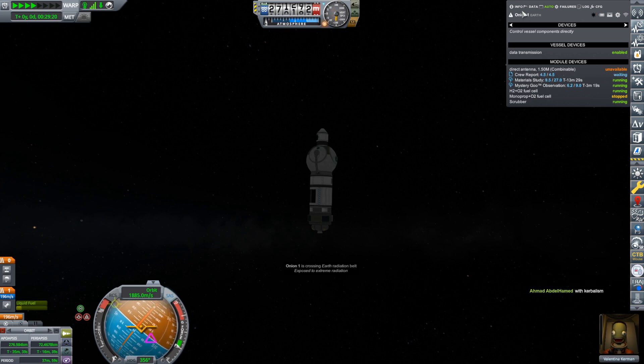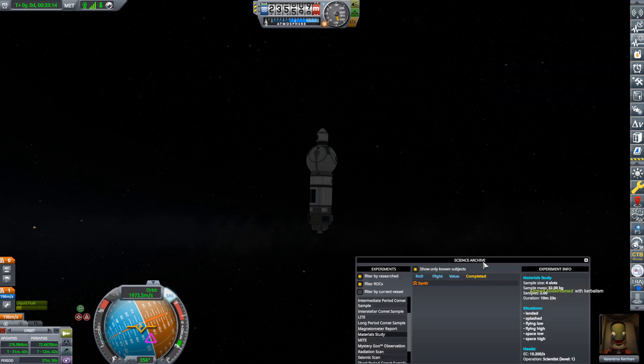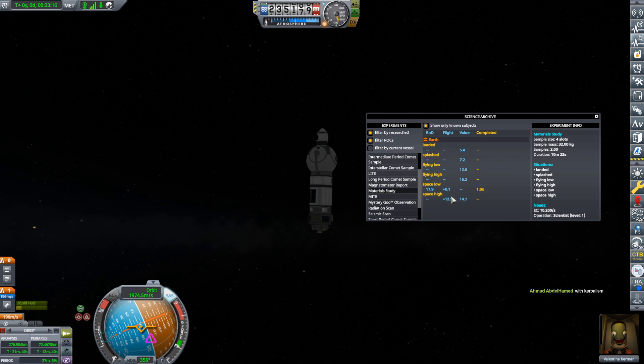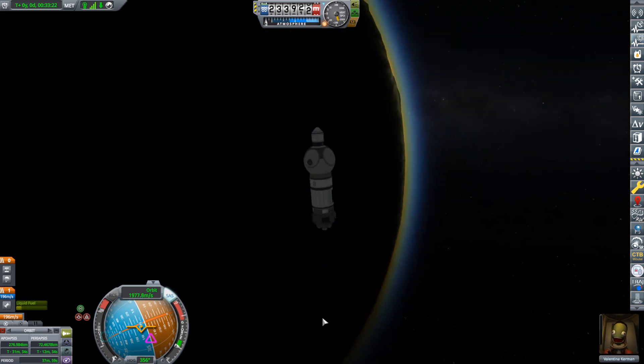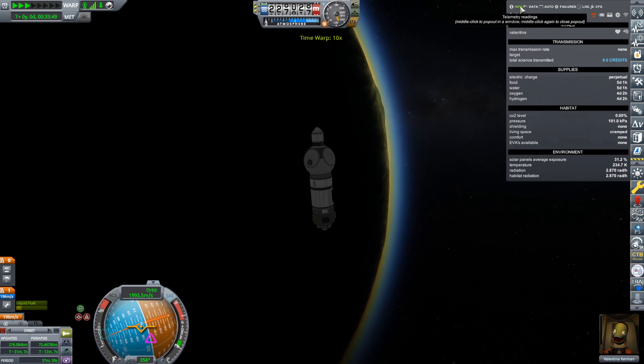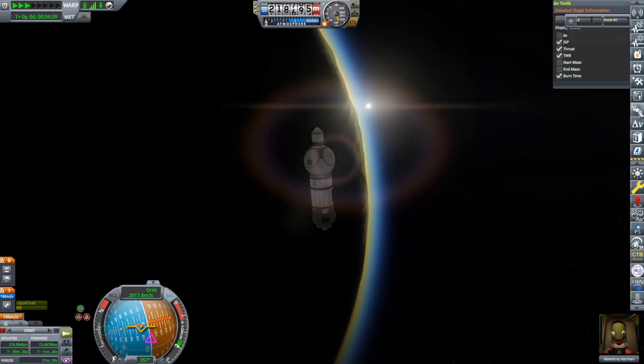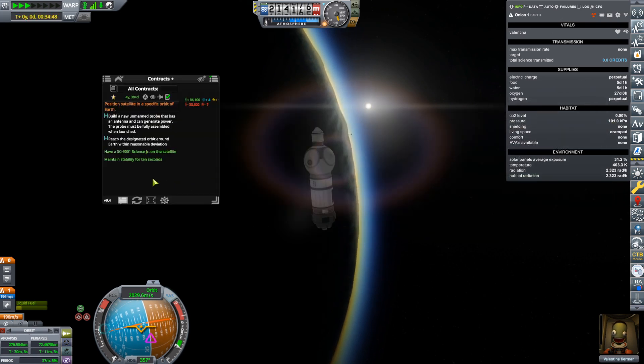Again, radiation belt stuff. We didn't quite get it all — let's take a look. Looking at the material study space-high one, we didn't quite get half of it, so we're going to have to go around again. That's okay. Of course we're doing contracts too — good golly, Miss Molly, I've forgotten all about my contracts.